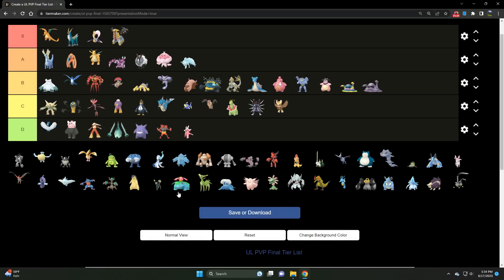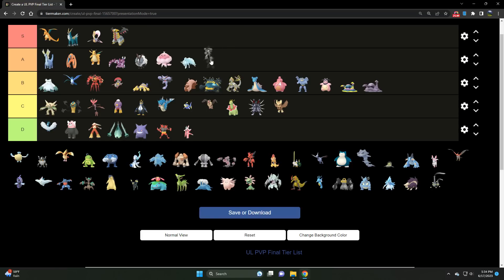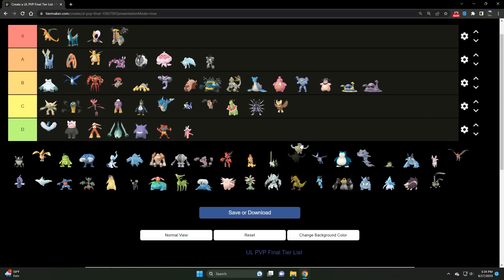In Ultra League, Noctowl gets outclassed by Pidgeot — its fellow Flying/Normal type. If I'm going to run a Flying/Normal type, I'm running Pidgeot. The stat product is slightly better. Noctowl just doesn't quite get up there in terms of CP. We've got Obstagoon — an A tier Dark/Normal type, 100% a staple of the Open Ultra League. Very strong. Then we've got Pelipper — a C tier Water/Flying. I'd choose it over Gyarados, but there are better spammy Water types and better Flyers.